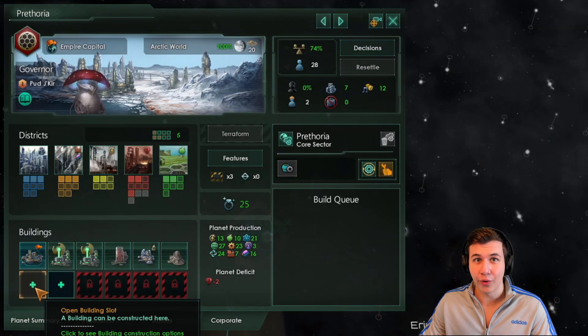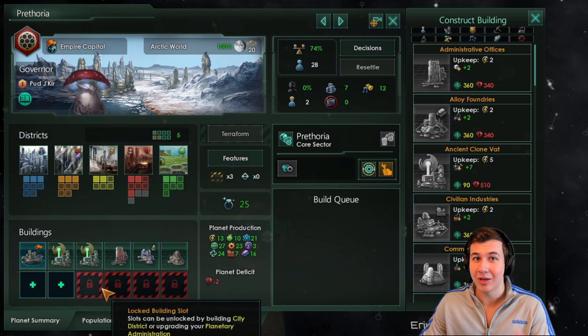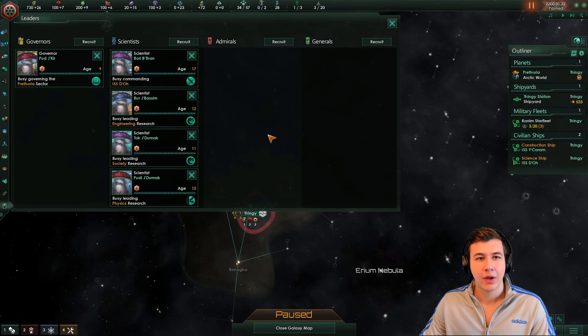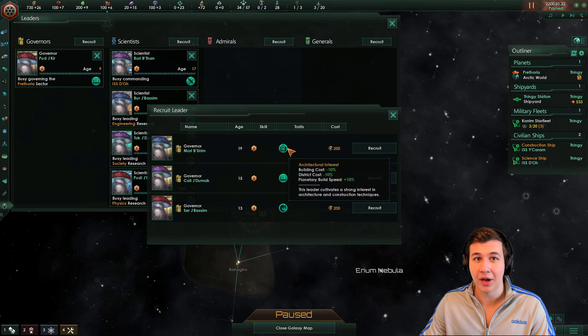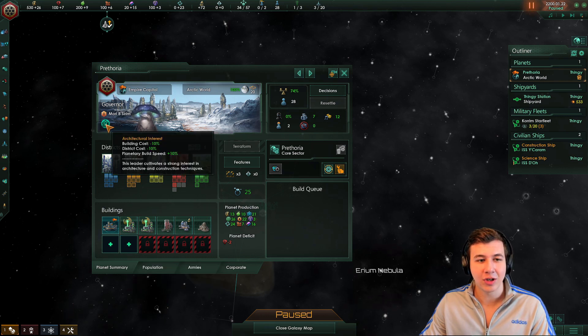On our planet, what we're going to want to go for is as many research labs as plausible. We can't just gun for extra research labs and building slots, because our population simply grows too fast. So instead we're going to have to alternate research labs and resource districts. What I usually like to go for is a research lab, generator, research lab, generator, building slot, research lab, generator. It's going to make sure your economy is sustainable and you don't have massive unemployment issues. Also, if you can get your hands on an architectural interest governor early on, I definitely would recommend doing that, as it's very important to give your population jobs as quickly as possible.